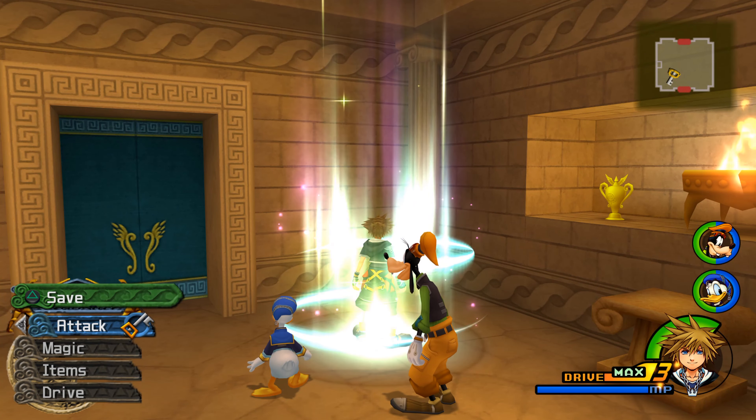Aerial Dive — unleashes a powerful aerial attack on distant enemies. Hercules. I think there's one more character we meet in Olympus Coliseum, and yeah, I know who it is, but I'm not going to spoil it for people.